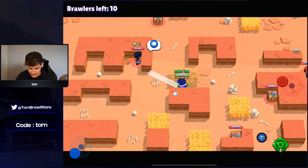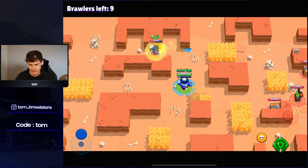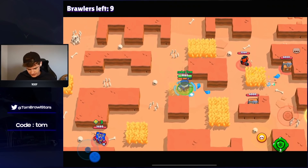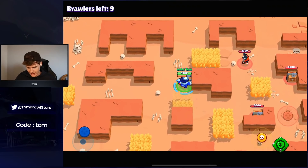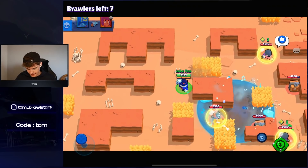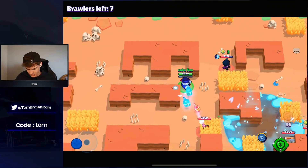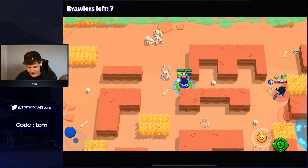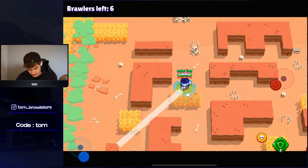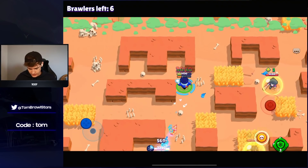Lou did get a few buffs, especially to the Hypothermia Star Power, which means enemies have a 50% reload speed reduction. That's not that great against tanks but it's definitely good against longer range brawlers. We picked up our super — there's a Stu and a Rosa over there, not the best matchups. Let's watch BB slide all over the place. Lou is just underwhelming right now — maybe a mid-tier pick but gets beat by every other mid in 1v1 interactions. Lou's best mode is probably Hot Zone.